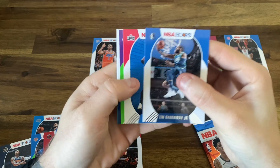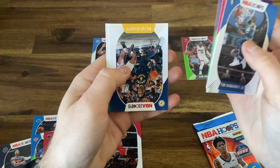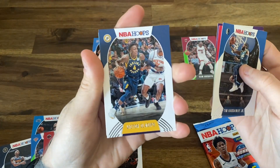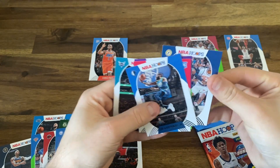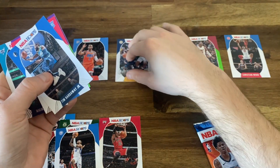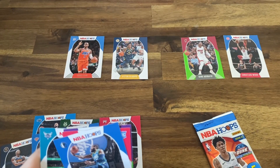Pack three: Tim Hardaway Jr. — really nice bench player. Markieff Morris — another good bench player. We need a starter. And Victor Oladipo — man, that's a good get. And Malik Monk. Victor Oladipo will probably be in our starting lineup so far. If we have to change it, we have to change it, but Big Vic is adding to that starting lineup.